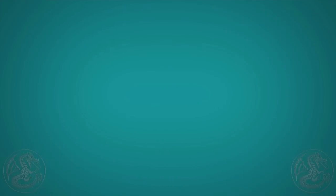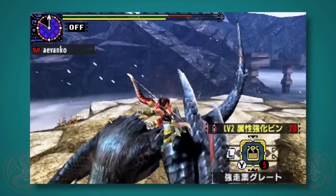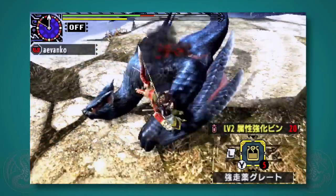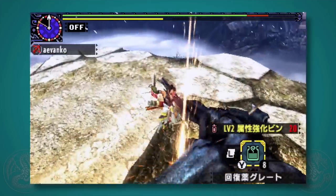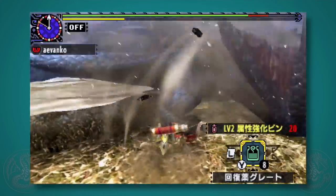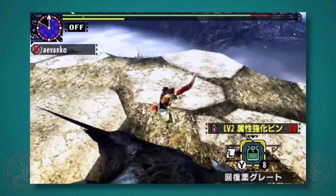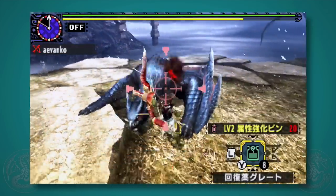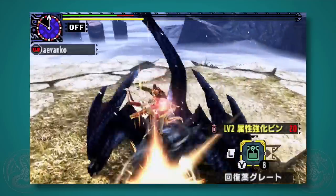Next up, the bow. I'll admit right now I'm not very good at aerial style bow, so don't take my play as a full demonstration. If you press X and A, you'll do a downward shot that generally hits a weak point on the monster, so it's pretty good, and it does the level two charge of your bow. You can then do a melee attack or press X to follow it up with a bow shot.